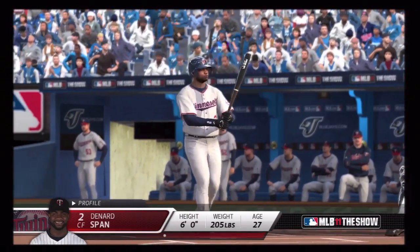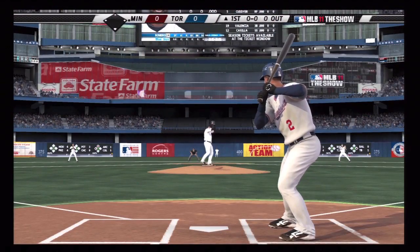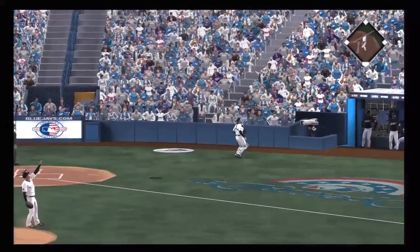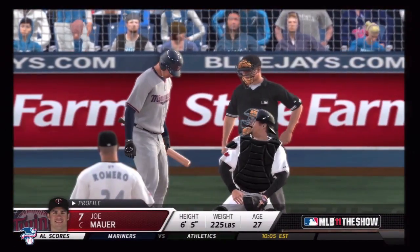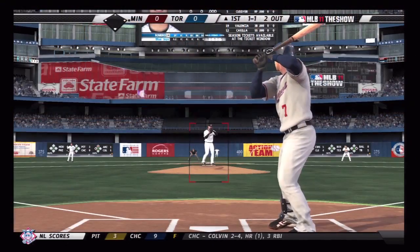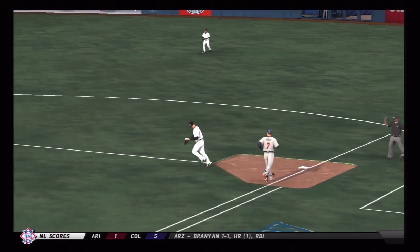Denard Spann is ready to kick this season and this franchise off for us. First at bat of the year, and he promptly pops foul on the first pitch where the catcher has a play on it and makes it. So one pitch, one out in the Twins season. Mauer's first plate appearance for the season as he gets ready to face Romero, and on a 1-1 count he grounds out to the second baseman. They go down quick in the first.